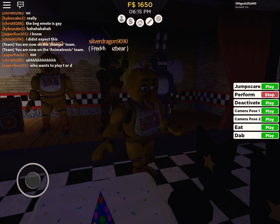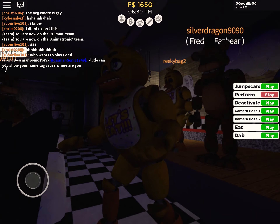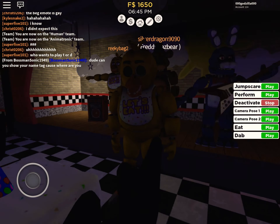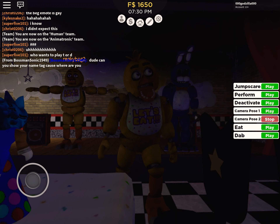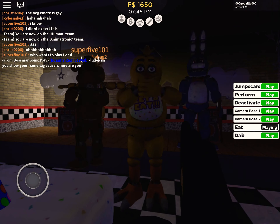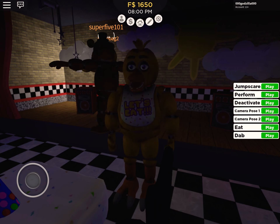Now we have perform. Where's the cupcake? I just said cupcake. We have deactivate. Camera pose one. If you hear something in the background, I'm watching Secret Life of Pets 2, so hopefully you don't hear that. Now we have camera pose two, looks like she's walking through the hallways. Now we have eat. Now we have dab - basically Freddy's dab.